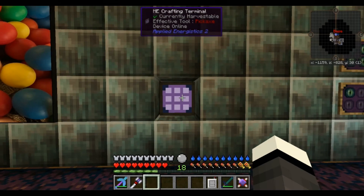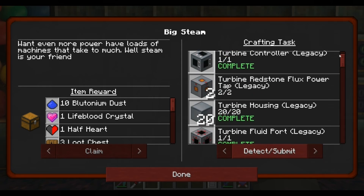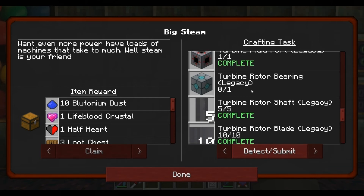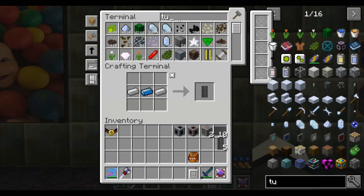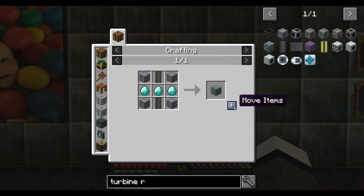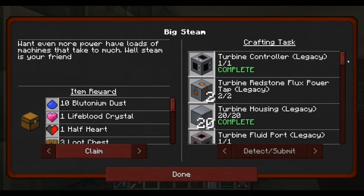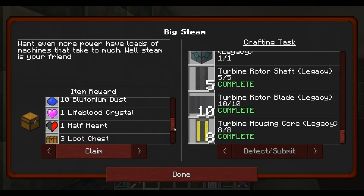Out of curiosity whether it needed to be done - and it does, because that quest isn't complete. So we want a turbine rotor bearing. Turbine rotor bearing - and they're all done and we can claim! We get a lifeblood crystal pre-loot chest.